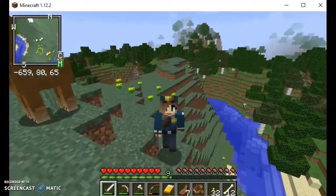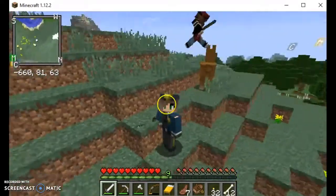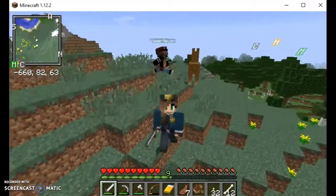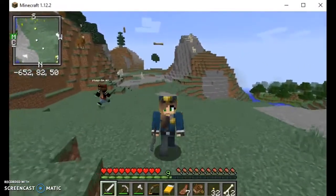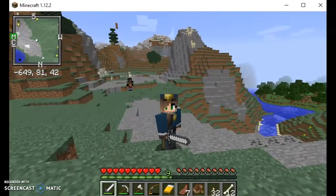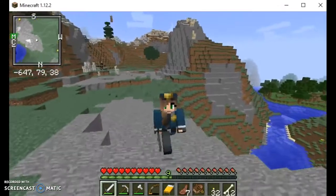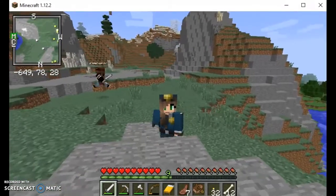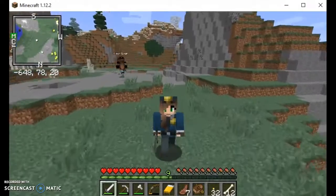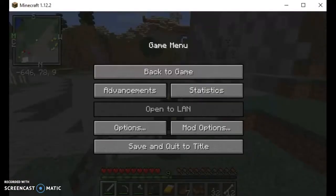We're gonna end the video here. We found a llama hill — yeah, lots of llamas. Oh my god, there's a lot over there. But yeah, we're gonna have to end it here. Sorry we didn't get any lucky blocks — there's a baby llama! We'll try to find some next video. So make sure to hit the like button down at the bottom if you want more from us, and we'll see you guys next time. Bye!